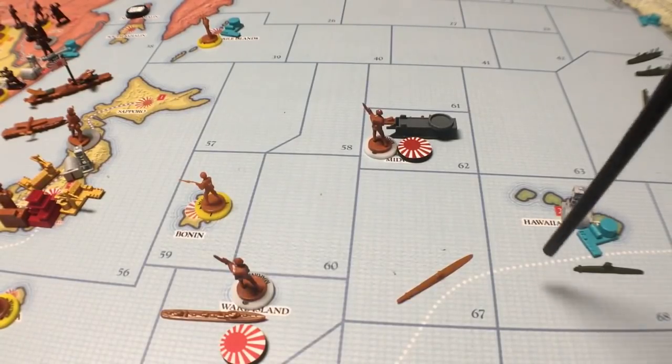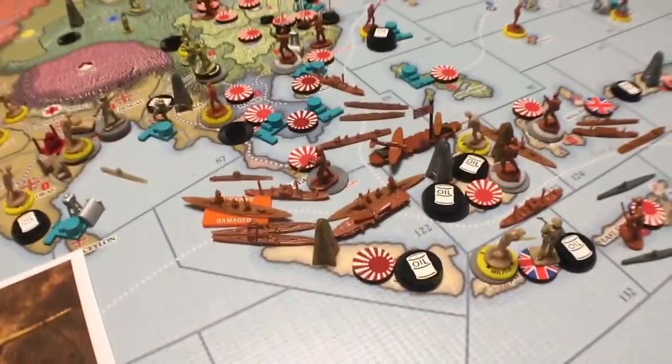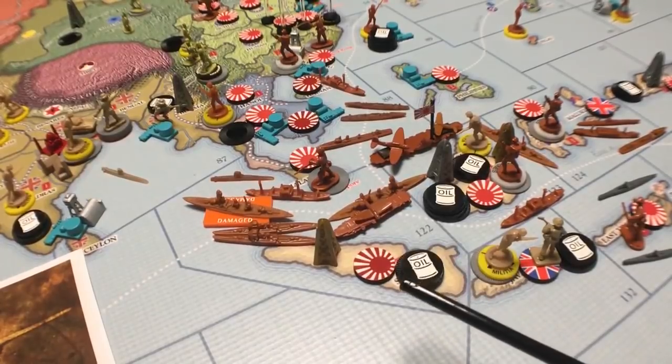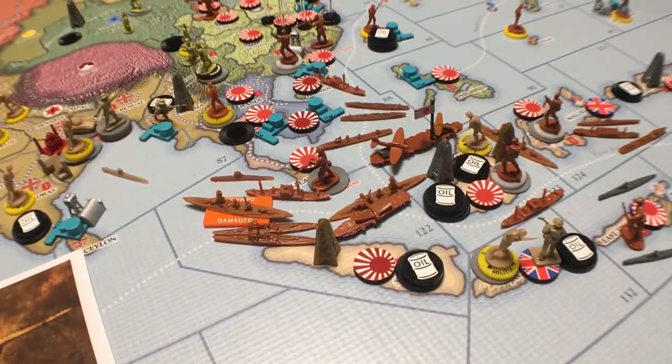They had to start a war with the Americans to go get oil, and that's why it's so important in this game. If you wanted to make your war game real, put in the resources. This one resource — oil — was really what it was all about. A lot of wars fought from then on and even now aren't just over ideology; they're going to be over energy. Whether it's oil or a different energy source in the future, that could be what we fight over.